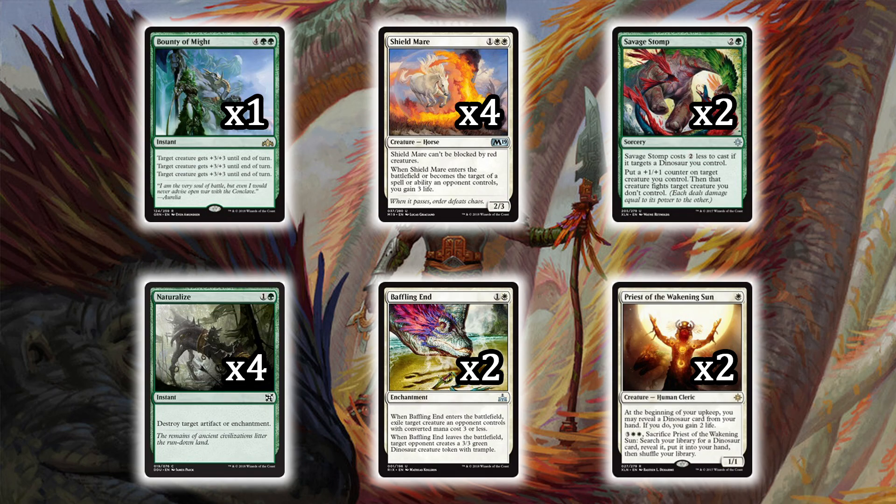Savage Stomp — already discussed — gets two more copies in the sideboard. As a catch-all on a budget, we've got four Naturalize. Naturalize fits into everything: one colorless and one green, instant speed, destroy a target artifact or enchantment. It's a catch-all for all these new spells.